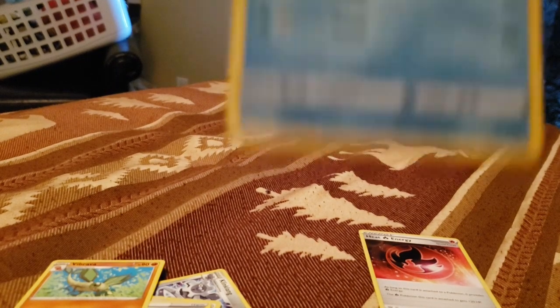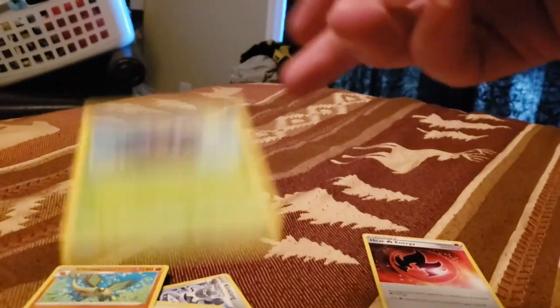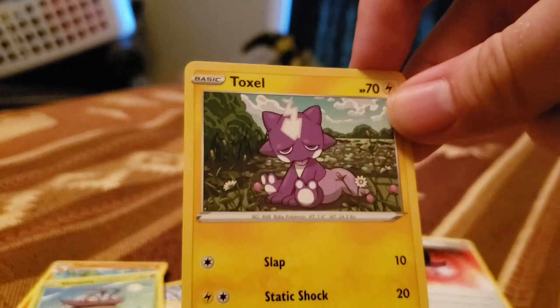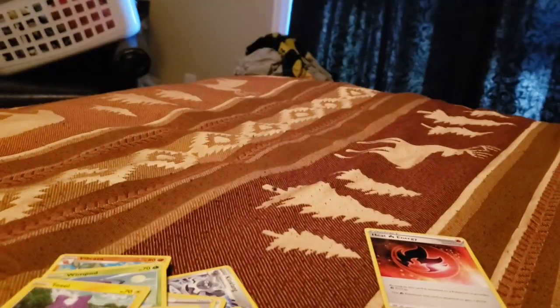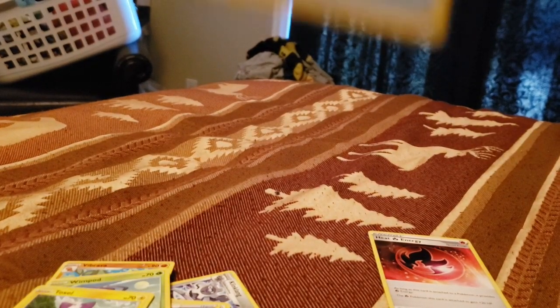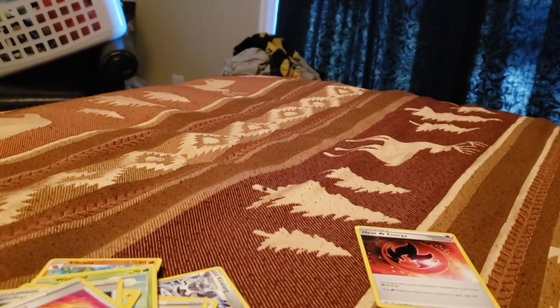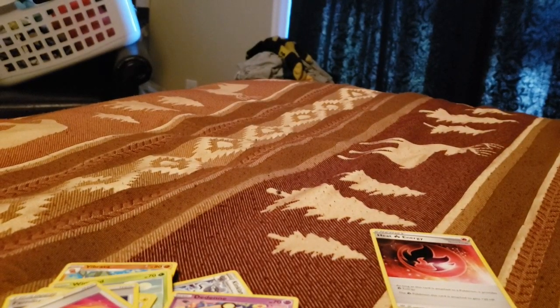We got Skarmory, Cubchew, Wimpod, Bumblebee, Toxal. Our holographic card is Galerian Mr. Mime, looks pretty nice. We got Volcarona, Water Energy, the Familiar Bell, Struggle Gloves. And then a psychic Dedenne — this is the Mad Party Dedenne, goes really well against the Dekai battle deck.